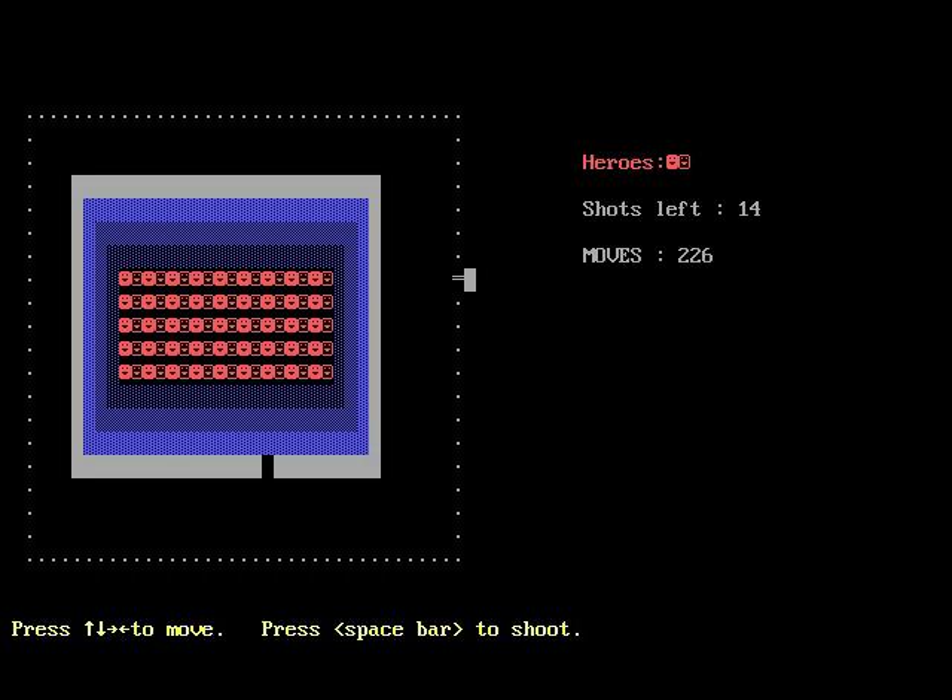So you can press the spacebar to fire off a little bullet, and you've got to try and get it through the little flashing square that's going around the outside. This is much easier said than done, especially because as soon as you fire the bullet it decides to freeze up. Even if you spam it, everything lags a little bit.